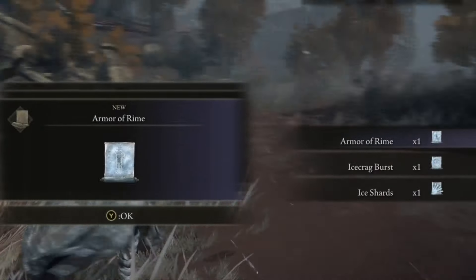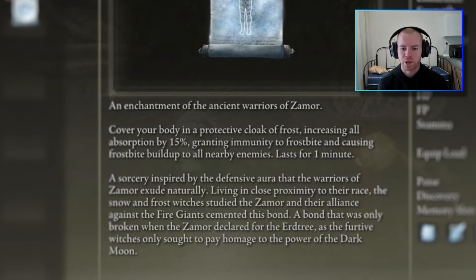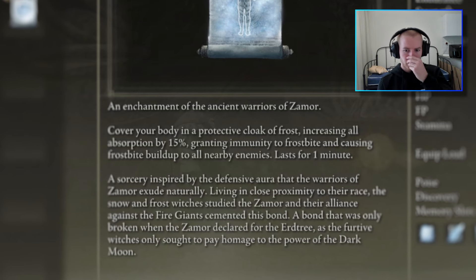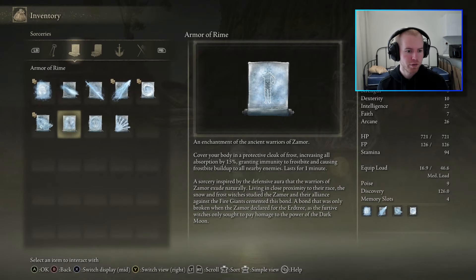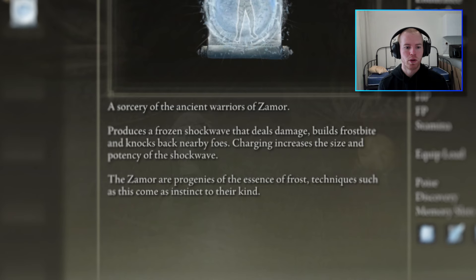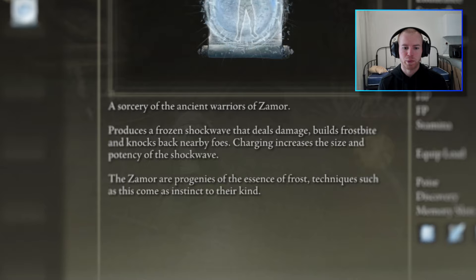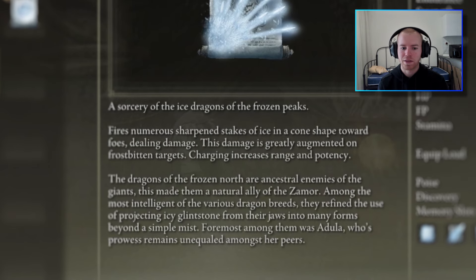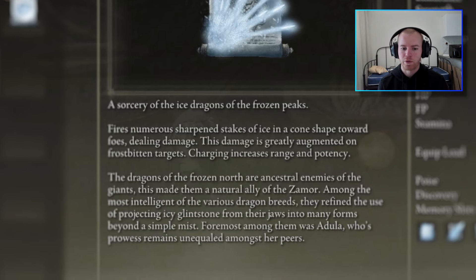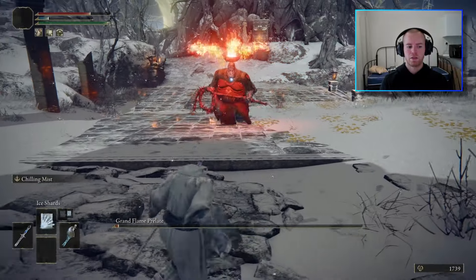The Glowing Rune of Frost gives us Armor of Rime, Ice Crag Burst, and Ice Shards. Armor of Rime covers your body in a protective cloak of frost, increasing all absorption by 15%, granting immunity to frostbite and causing frostbite buildup on all nearby enemies — lasts one minute. Ice Crag Burst produces a frozen shockwave that deals damage, builds frostbite and knocks back nearby foes — charging increases size and potency. Ice Shards fires numerous sharpened stakes in a cone shape toward foes, with damage greatly augmented on frostbitten targets. Charging increases range and potency. I was starting to feel slightly more confident in the build at this point.